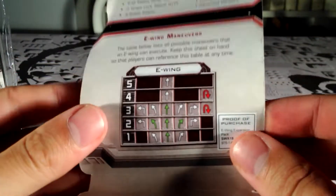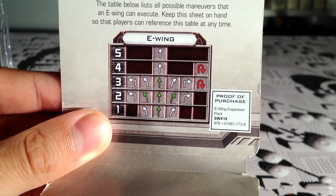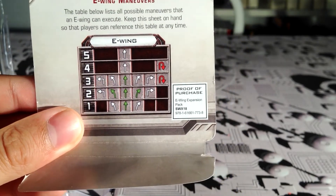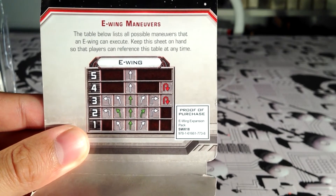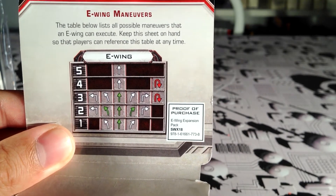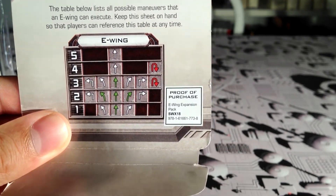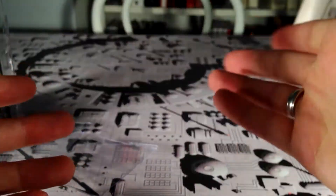Let's take a look at the maneuvers for the E-Wing. This thing is really maneuverable. The only thing it's really missing are the sharp one turns. But other than that, it can go forward one, it can go forward five, and it has two different Koiogran turns. It doesn't have that many green maneuvers, but you can't have everything. Still, this is a versatile ship.